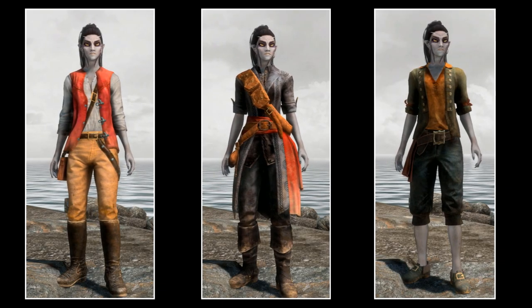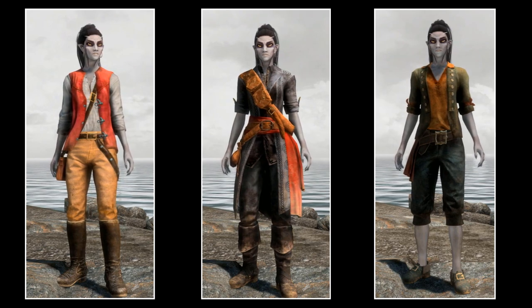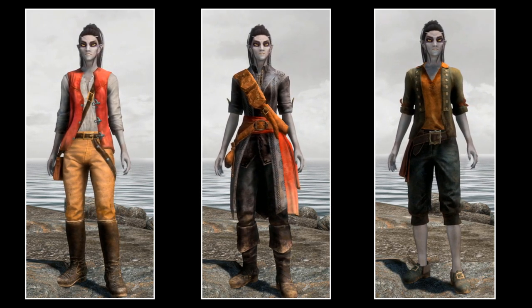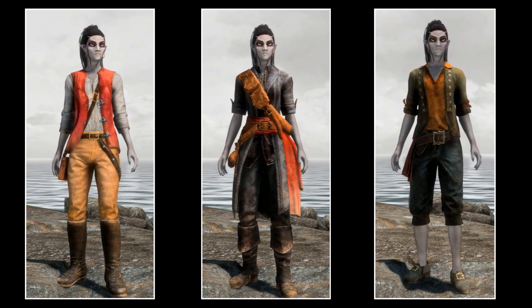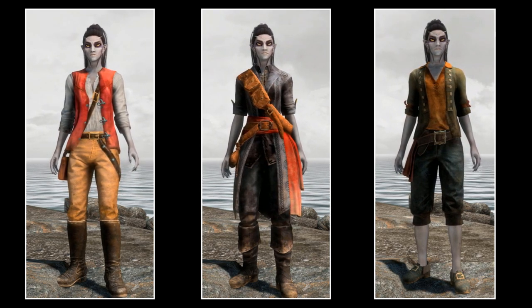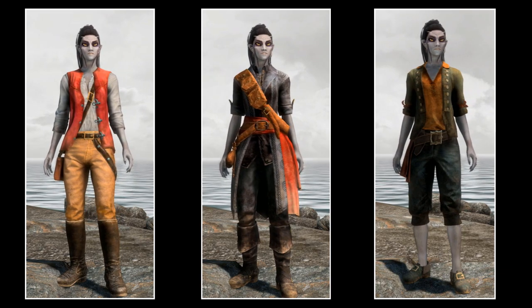You also get some new clothes: Sirius's clothes, the Boatswain clothes, Captain's clothes, and Scrub clothes. The last three all come with three different colours. All of which, though not bad, are pretty unremarkable non-armour items, and again, they look a little bit out of place in Skyrim, in my opinion.